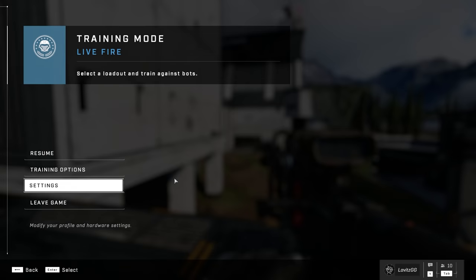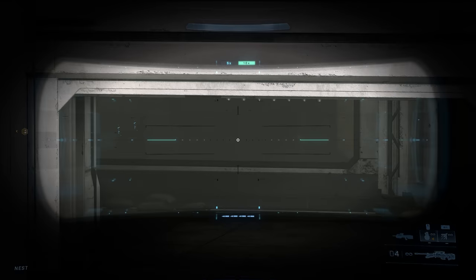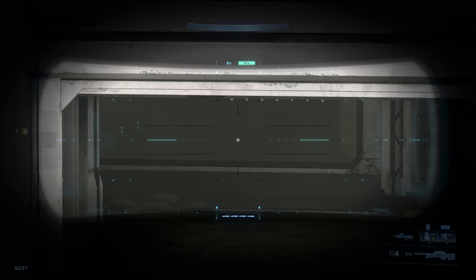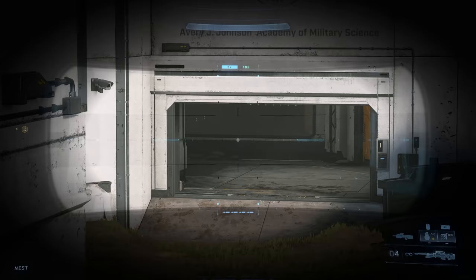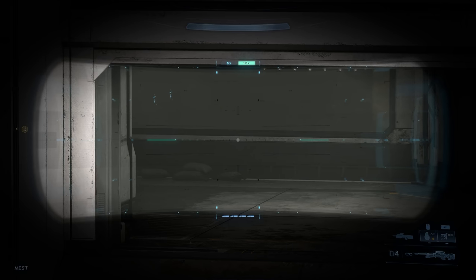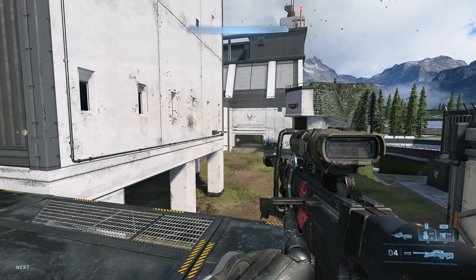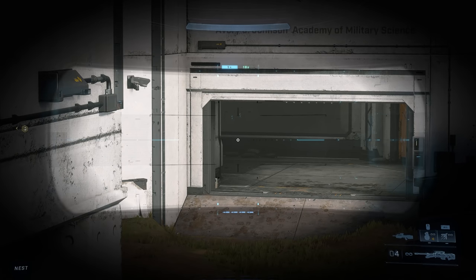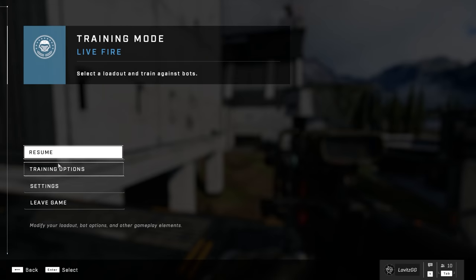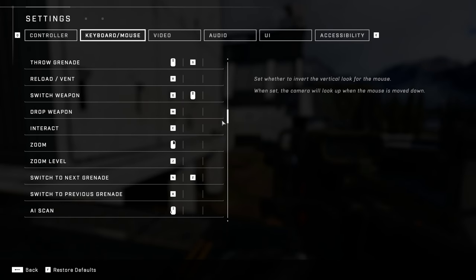Zoom level — in Halo, if you've got a sniper rifle and you're playing on PC, you zoom in once, but there is a second zoom level you can go through. If I press right-click, press it again it goes in one more time, press it again and it zooms out. A little different behavior than what some MCC players might be used to. But if you press the Z key, you can toggle between the two zoom levels. It's a nuanced thing, but it can be super useful on a big BTB map to swap between the two.